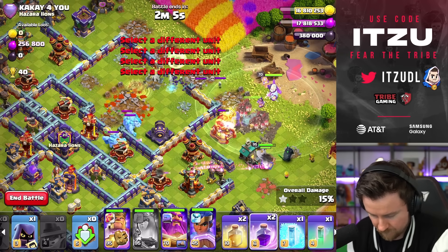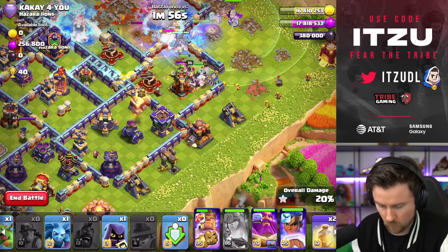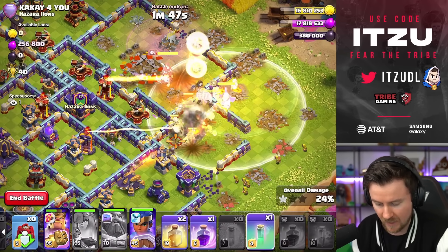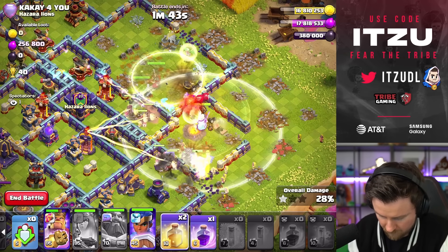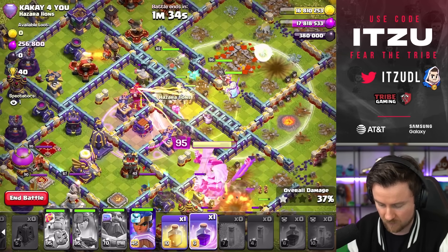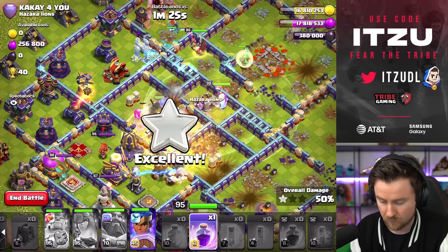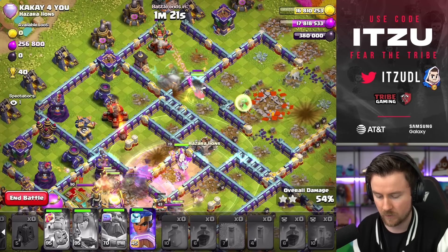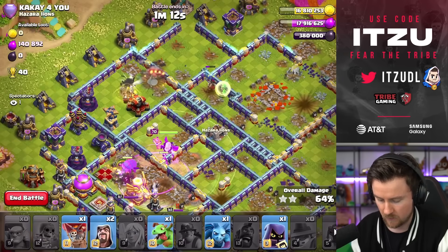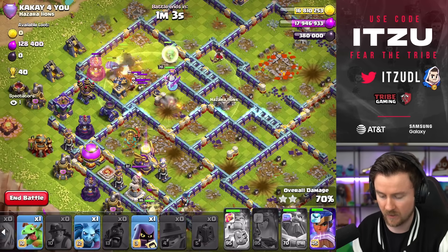Everything gets deployed. Warden ability can be used soon. War break for the King. Warden ability now even covering the Queen, which is amazing. War break for the Queen as well — I think we have to turn her invisible so she's not going down. The Royal Champion is heading toward the top side; we're still covering the troops in the middle. We have another rage — I think it can be used for the Hog Riders pushing through the back end to handle the defending heroes, with the Royal Champion protected by the Hog Riders. The hogs are dying out at the bottom quickly with all the giant bombs and splash damage.